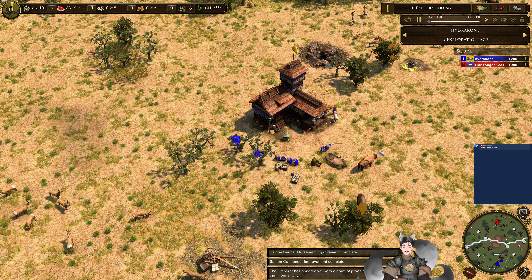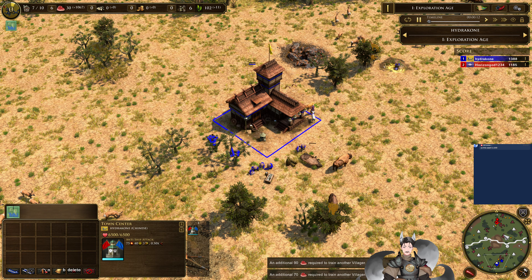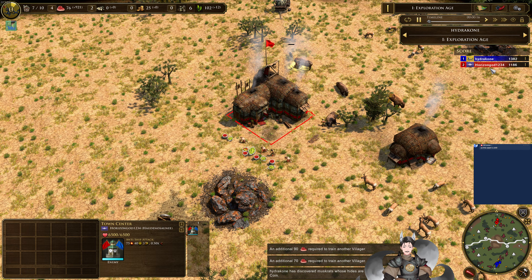Greetings everyone, and Grade here with another H-Piles 3 replays. We're on the south side as the blue Chinese, we have Hydra Crone. On the north side as the red Iroquois, we have Horizon God 1, 2, 3, 4.